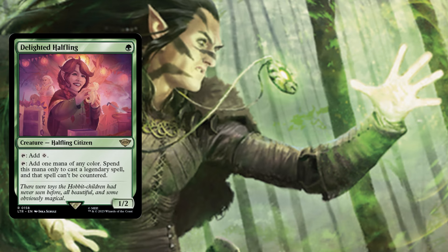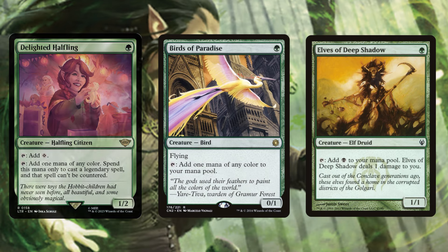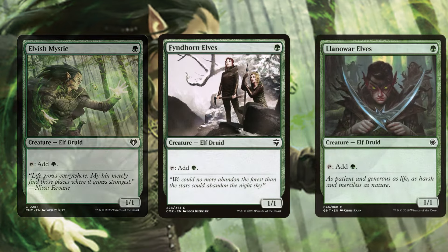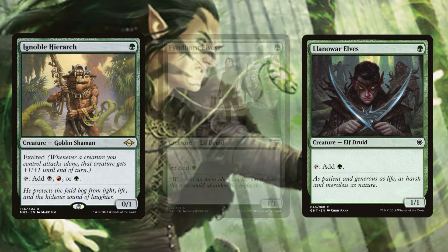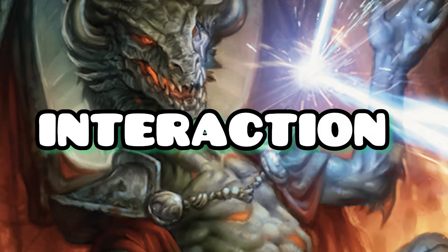Moving on to ramp - surprise surprise, it's all coming down turn one. Delighted Halfling can not only protect Corvold but add mana to our mana pool. Birds of Paradise is a staple. We also have Elves of Deep Shadow, Elvish Mystic, Fyndhorn Elves, Llanowar Elves, Ignoble Hierarch, and Sol Ring. Notably the buffing effect on Ignoble Hierarch is pretty useful because it will generate an extra token when you attack with Corvold and the Reaver Cleaver or Old Gnawbone.